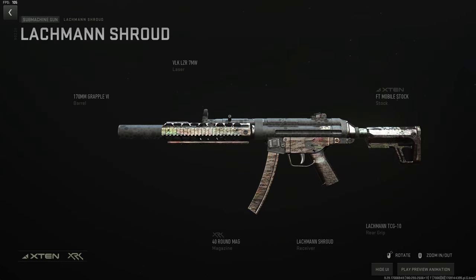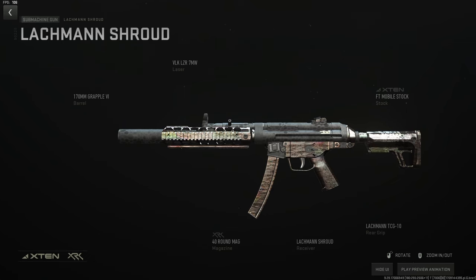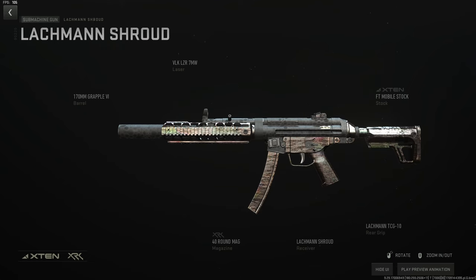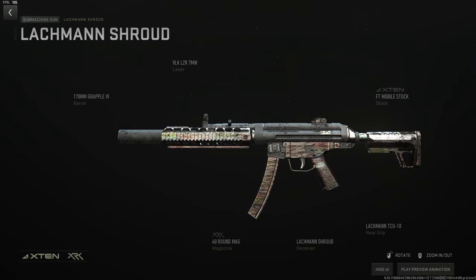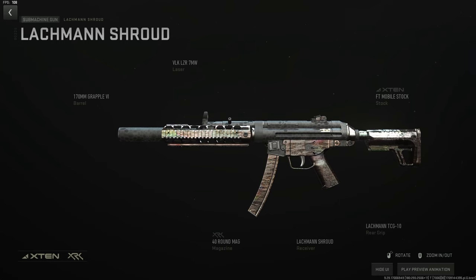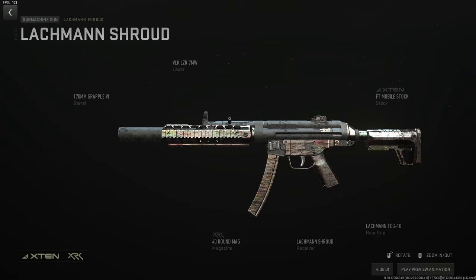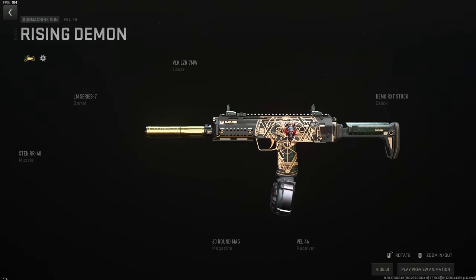The Lockman Shroud has a 15-minute cooldown — I absolutely hate it, but it has a decent TTK. Best build: 170mm Grapple 6 barrel, the VLK 7-milliwatt laser, the Mobile stock for speed, and the Lockman TCG10 rear grip for recoil control. I use the 40-round mag — it takes so long to empty a 40 anyway — but throw the 50 on if you want, just know you'll be a little slower.